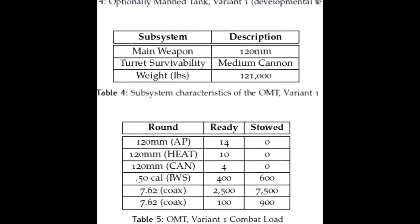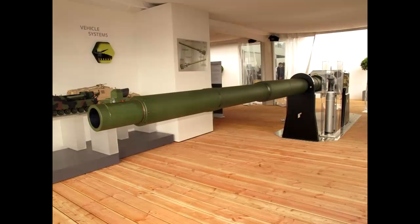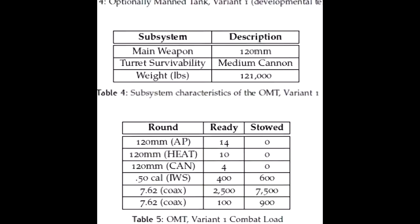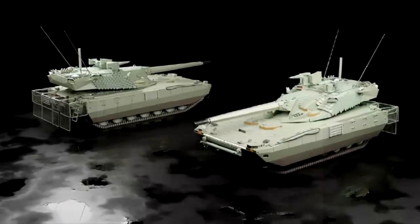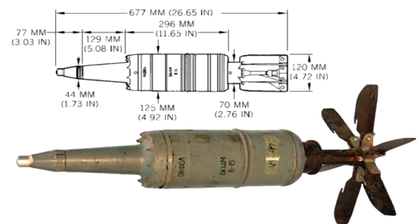Looking at the datasheet, we can see that it is armed with a 120mm gun, which is undesirable since these vehicles are meant to be used for a long time into the future, and Germany and France are switching to at least a 130mm gun. The turret is said to be able to survive medium cannon fire, and judging by the design, the model with the thickest turret is marked with kinetic energy projectile survivability, so the turret is meant to survive most common HEAT and older APFSDS projectiles.